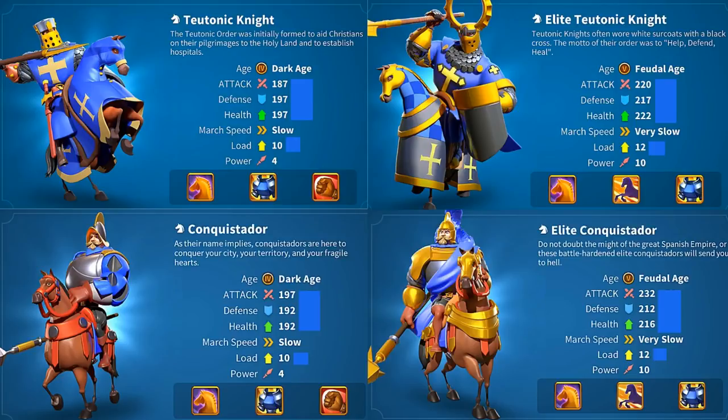Let's take a round number — say at max research you have 100% bonus attack. The Teutonic Knight, being Germany, has an extra 5% from its civilization specialization — so that's 105%. So: 200 attack plus 105% of that equals 210, which totals 410 attack. The Conquistador has 210 attack plus 100% of that (210), totaling 420 attack — only 10 over the Teutonic Knight. So it basically negates that 5% civilization bonus.